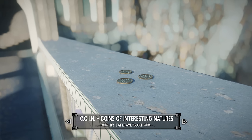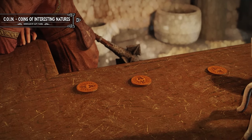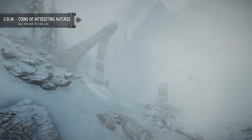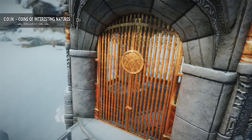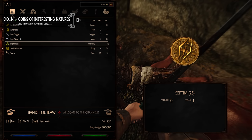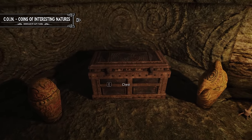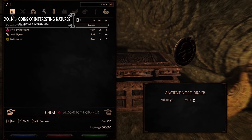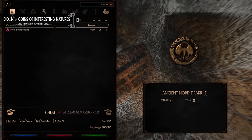Next up we have Coins of Interest. This mod goes beyond just adding new types of coins to Skyrim — the new coins are placed in locations that are logical and make sense within the Elder Scrolls universe. You will no longer find Septims on Draugr, adding a sense of realism to the game. Coins of Interest also acts as a lightweight economy overhaul that makes getting rich more challenging, as the new coins found in dungeons will generally be worth less than a normal gold coin.